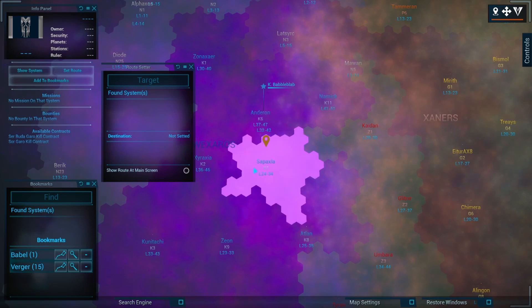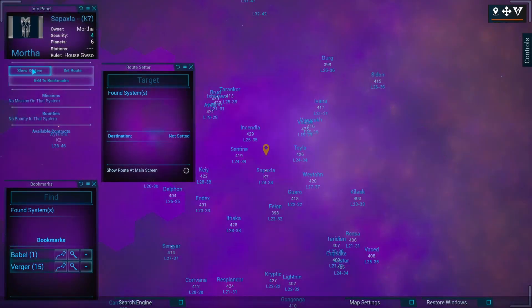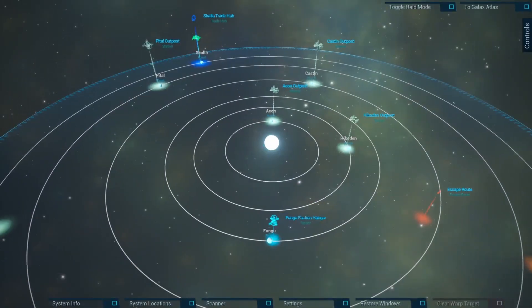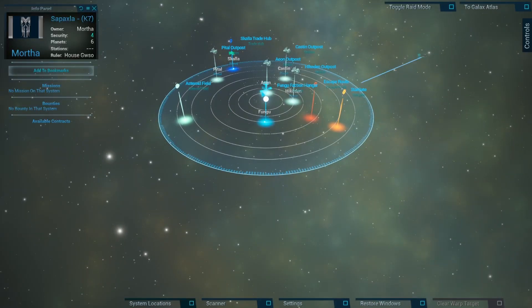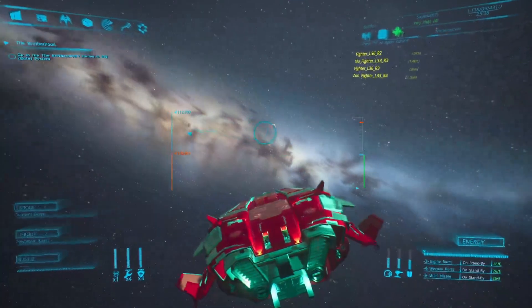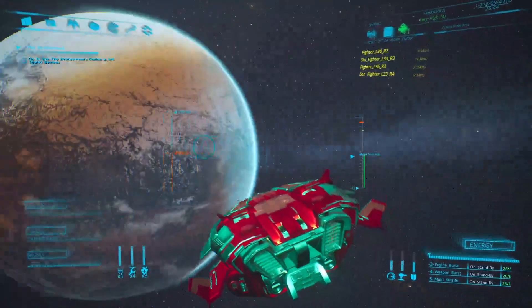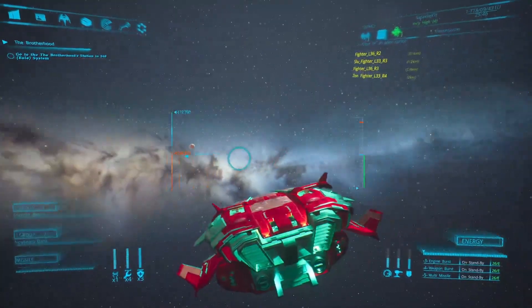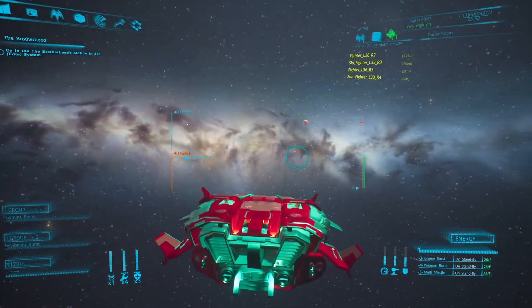They added new stars to the game and each sector should now have stars of different colors. I must admit when you fly into them it's hard to notice, but it's in the patch notes. They also added more than 20 new nebula backgrounds, so the view when flying around in a system should look different and adds to the atmosphere.